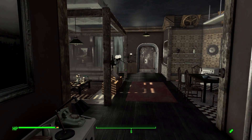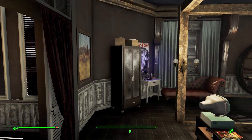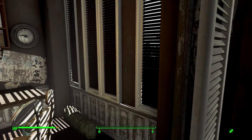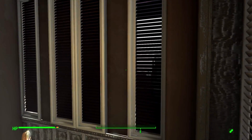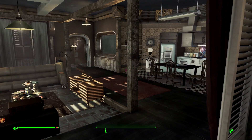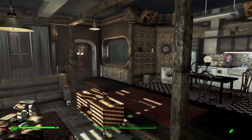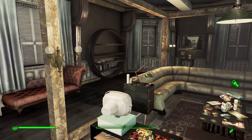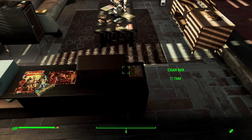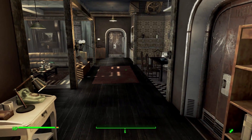Apartment 8 has functioning light switches around the place so you can turn lights on and off to your heart's content. There is also a day and night cycle for these apartments — the shades with light coming through will have light during the day and be dark at night. It's actually great that we're showing this off in the daytime because the ambient light levels are much higher. At nighttime you actually still need your Pip-Boy light to get around even with the light fixtures.